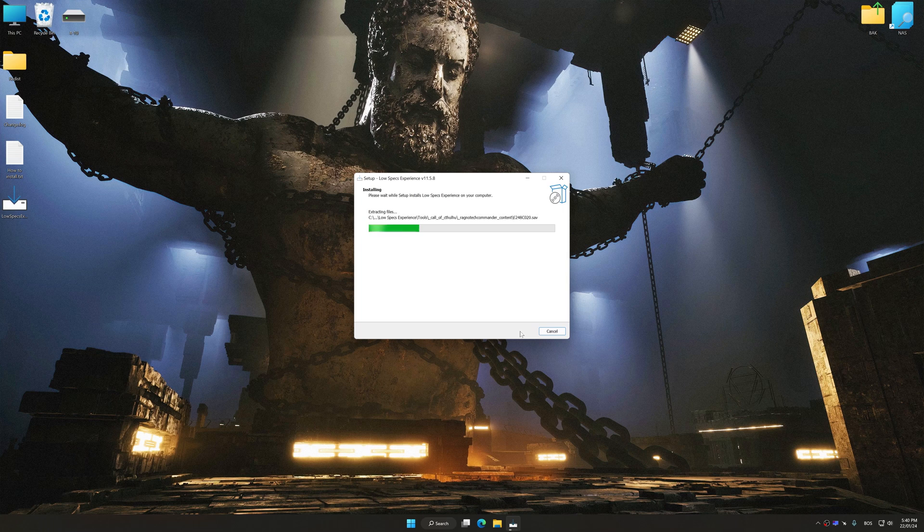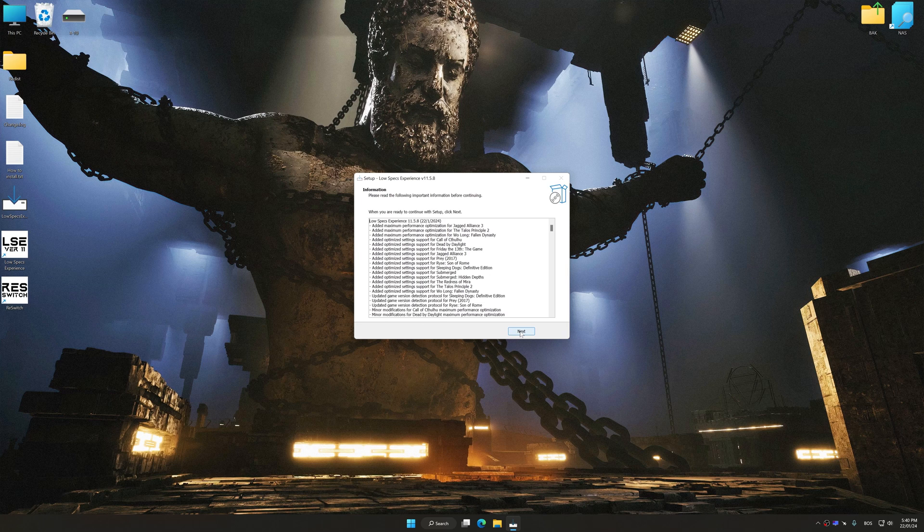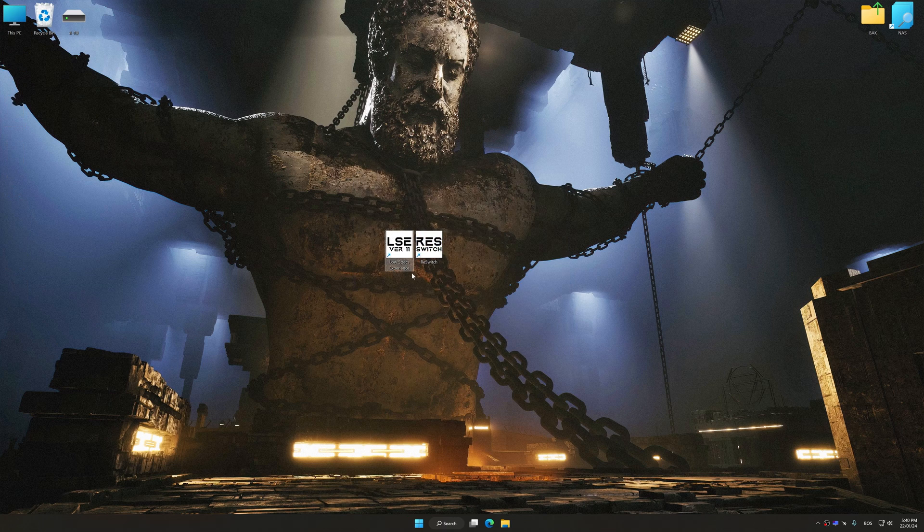First of all, start the installation process for Low Specs Experience. Once the installation is complete, start it from the newly created Desktop shortcut.